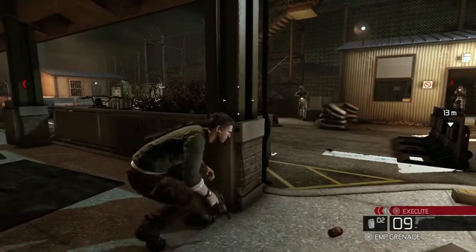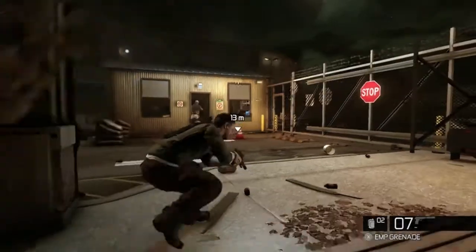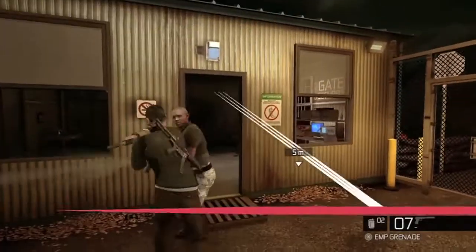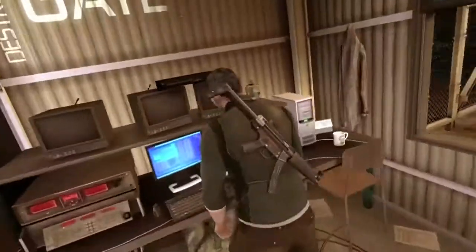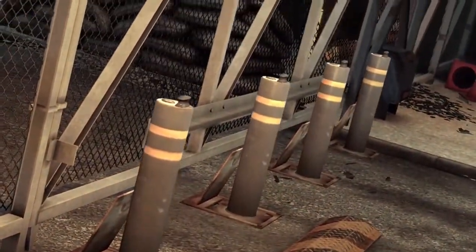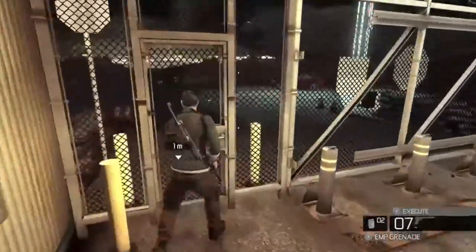I just targeted random people and missed this one guy, so we're just going to sneak up on him. Now we unlock the gate — well, actually we lock the gate I suppose. Once you see the bars come up, all you've got to do is run out the door. You can stick around and kill the rest of those guys if you want, but I don't really see the point.